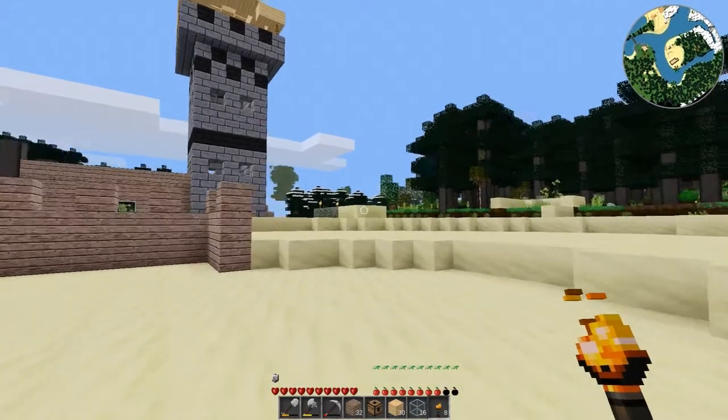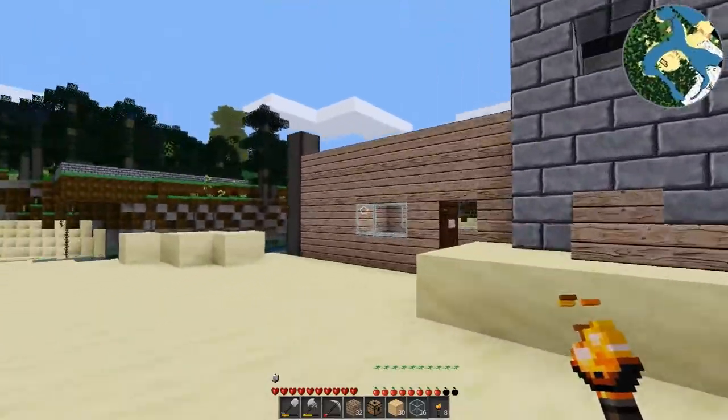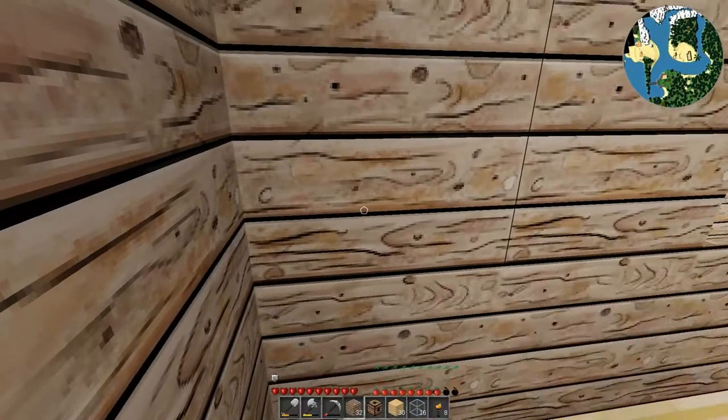Welcome back everybody, let's get this party started. So the house — I've decided — shall have a bedroom coming off the back side.